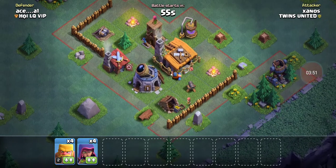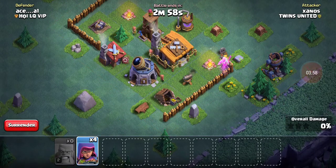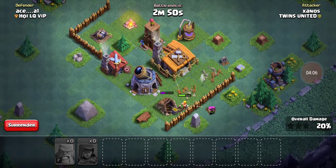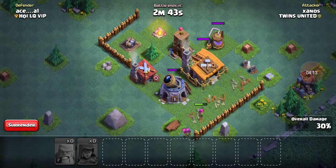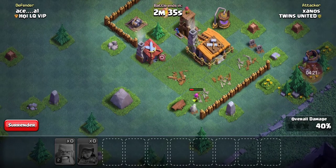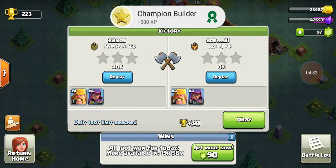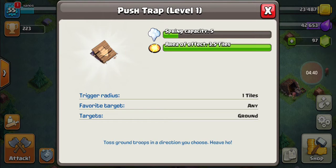Okay, there's a cannon, an archer tower, and a double cannon. That double cannon is going to be some trouble, so I'm just going to take care of this cannon for now. Archers can arch over the wall — yeah. Okay, we got their gold. That archer can't reach the archers in the back — oh it can! Get rid of the laboratory. One more shot — nice. It's hard to do raids at a really low level. Victory! No gold though. I don't know what this push trap does — spring capacity, springs five units, apparently 3.5 tiles.